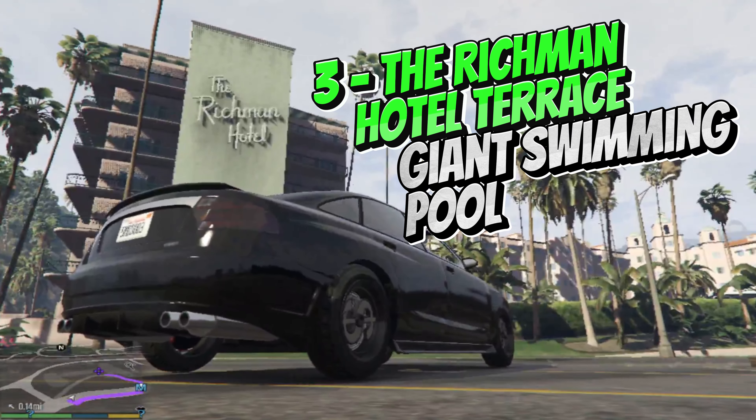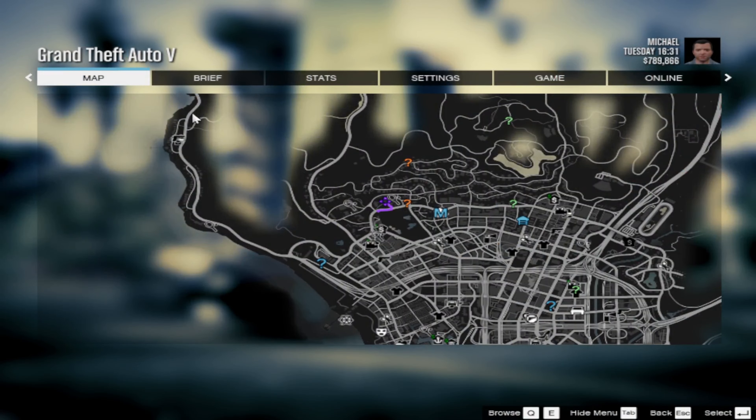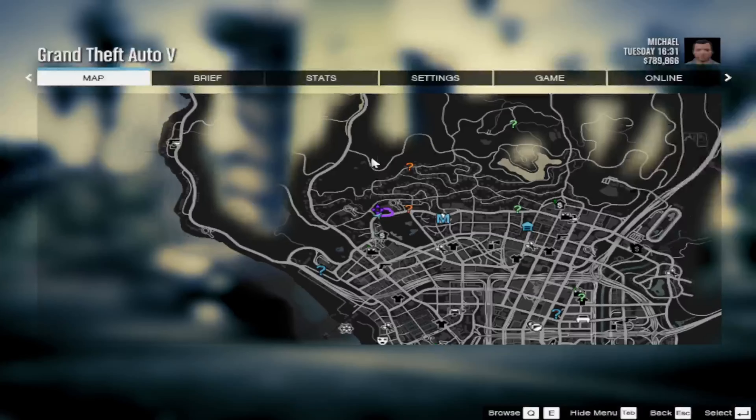Number 3: The Rich Man Hotel Terrace Giant Swimming Pool. There is a large hotel in the middle of the Los Santos map. The hotel is very prominent and players can access it with relative ease. However, many players fail to realize that at the back of the hotel is a very expansive swimming pool.